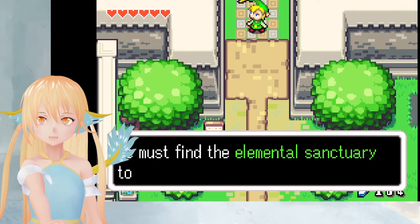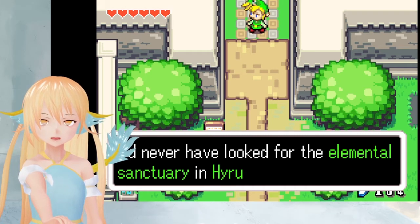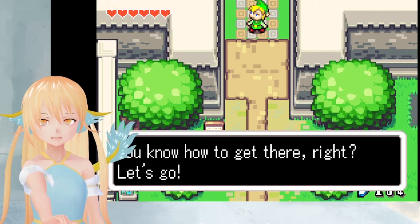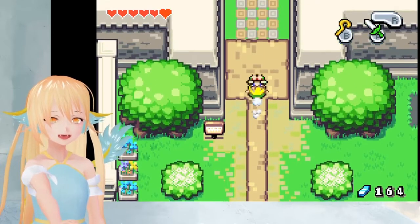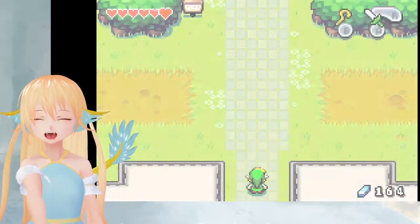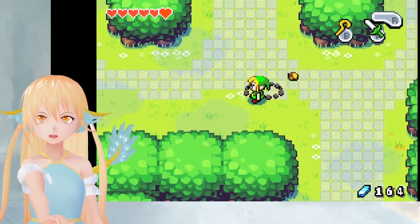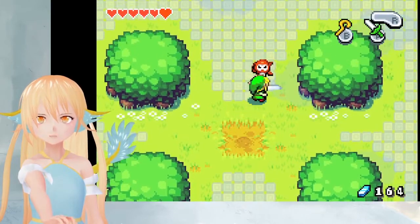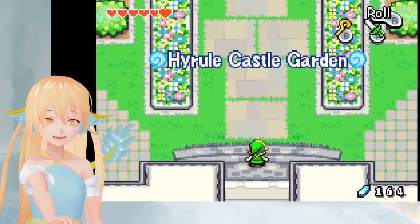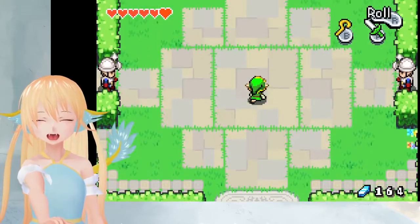We must find the Elemental Sanctuary to fill the sword with the Elemental Power. I'd never have looked for the Elemental Sanctuary in Hyrule Castle though. You know how to get there, right? Let's go. Okay, we have right away our new goal. We don't have to search much because I still know of course where Hyrule Castle is. Last episode we got the Fire Element from the Tortiff Boss in a really tight fight of life and death.